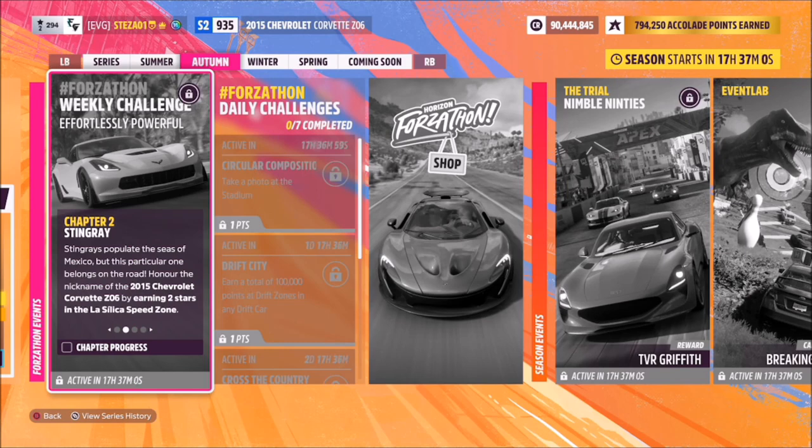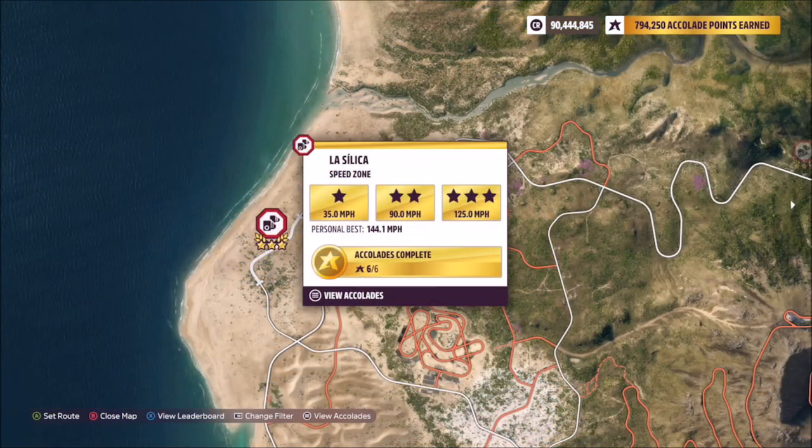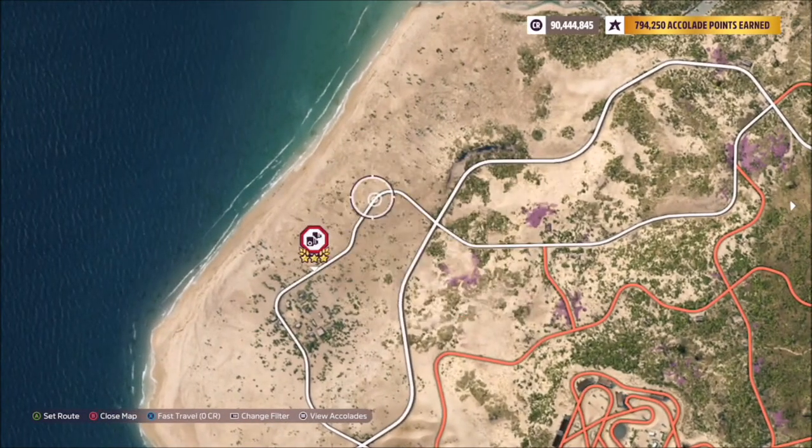The first challenge wants you to earn two stars in the La Silica speed zone, which is located on the far left-hand side of the map in the sand dunes area. Two stars only requires 90 mph, which is super easy to achieve, or you can go for three stars at 125 mph, but you don't have to.